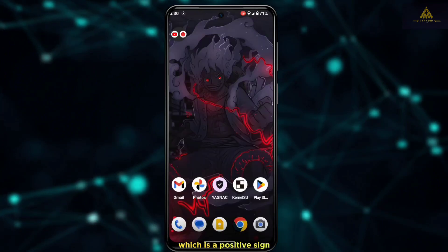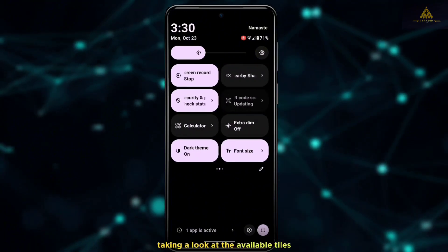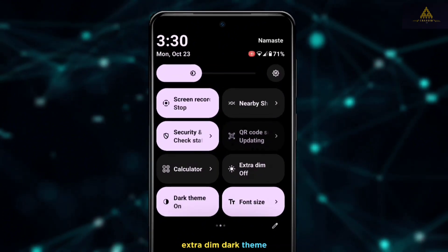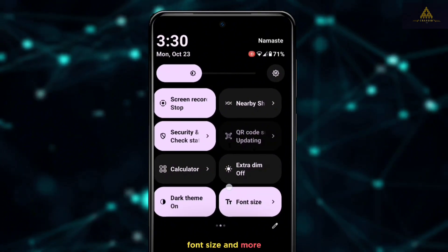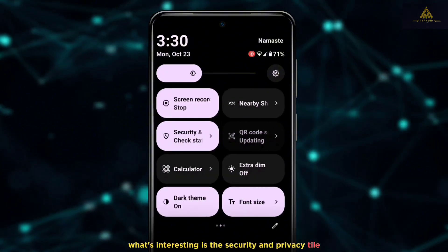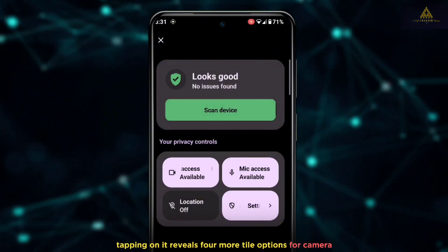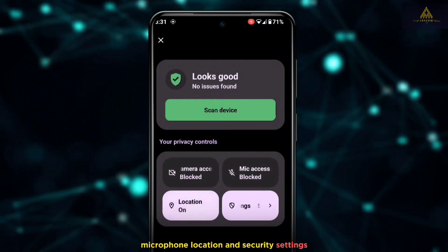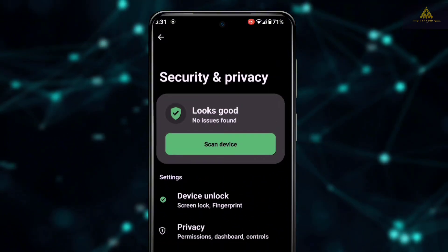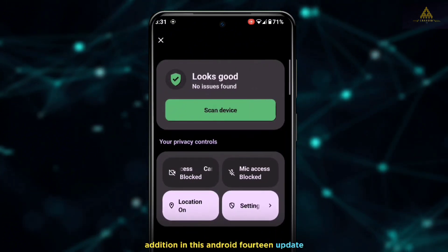In the quick settings panel, there are no noticeable slowdowns, which is a positive sign for an initial update. The available tiles include QR code scanner, calculator, extra dim, dark theme, font size, and more — though the QR code scanner tile does not work. Notably, the security and privacy tile reveals four additional tile options for camera, microphone, location, and security settings. You can also scan the device to ensure everything is in order.